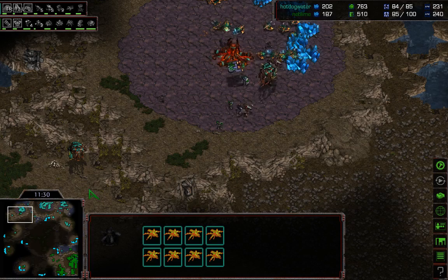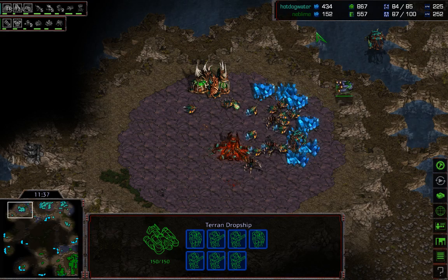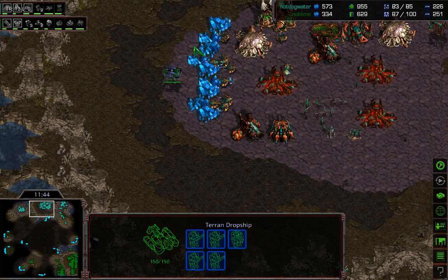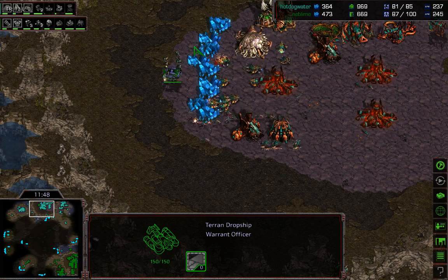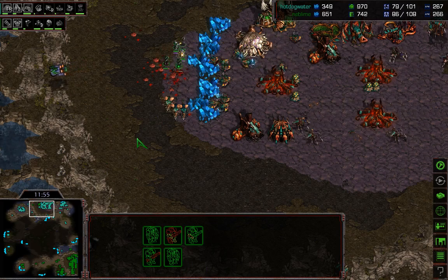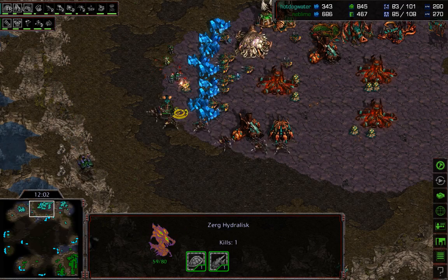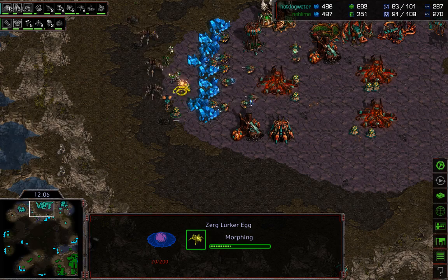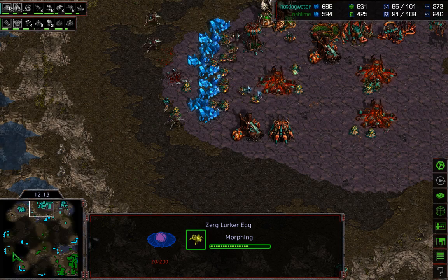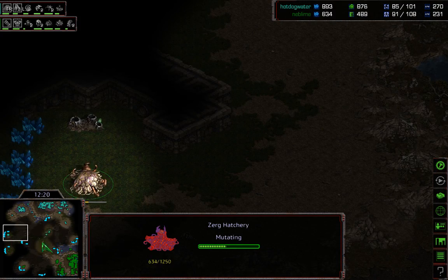Lurkers unburrowed — they're going to be denying this drop. He's smart — he's not dumping this army away. He's actually going to send into the main, drop behind the minerals. There's nothing here — but oh, a bunch of lurkers and hydralisks spawn immediately. We are going to see some drone losses. He's going to forfeit that whole drop ship — got a few drones, efficient but not quite what he needs. Very good play: two damaged hydralisks morphed into lurker eggs before they were killed.